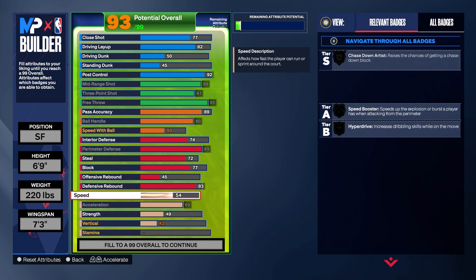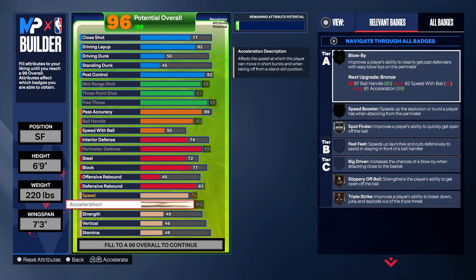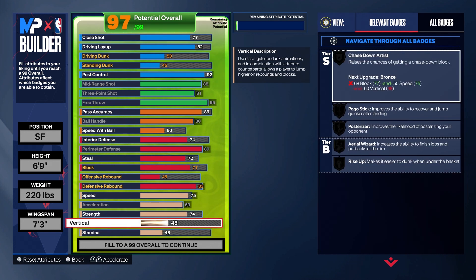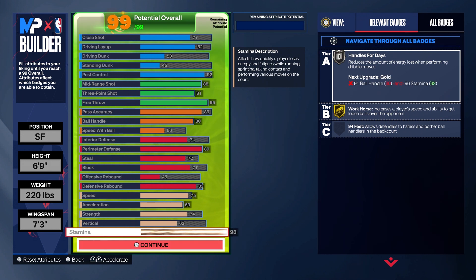Speed 75 on that, acceleration we're gonna max it out at 69 — perfect. Screen 74, he's gonna have pretty good strength. Vertical we're gonna go 63, bring that down a little bit, and put the rest on stamina. And that's the build right here.